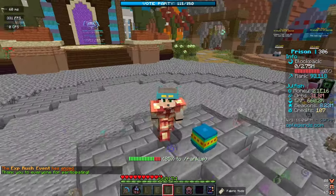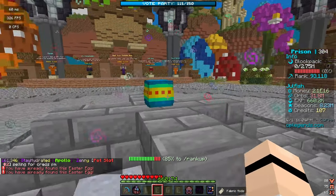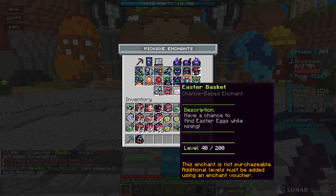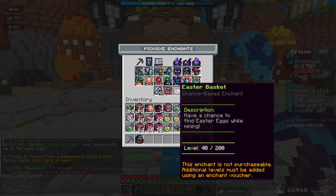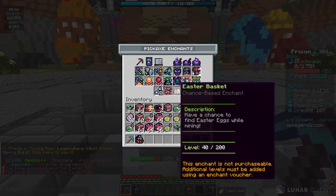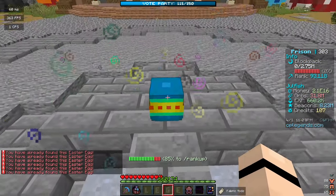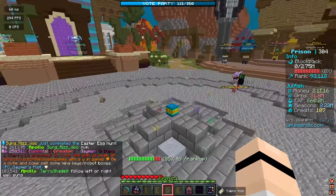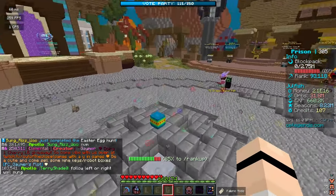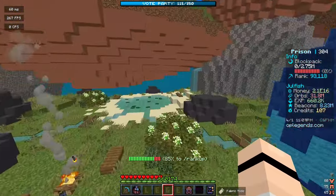One thing I noticed logging on today is that there's an egg at spawn. When you right-click this egg it gives you a voucher for a new enchant they added — the Easter Basket enchant, which has a chance to find Easter eggs while mining. I've already found 40 of them and applied the 40-level voucher. This first egg gives it to you right away, so if you want free 40 levels of this brand new enchant, log on and right-click the first egg.